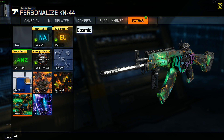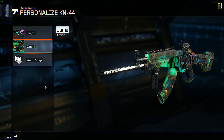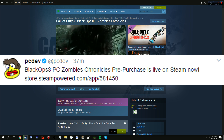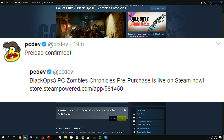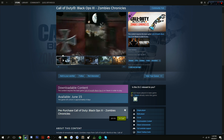We now have three pack-a-punch camos inside of our inventory, and again if you pre-ordered you'd have one. Also informed to us by PC dev with two tweets: you can now pre-order and pre-load Zombie Chronicles DLC 5 for PC, which releases on June 15th, approximately six days from now.